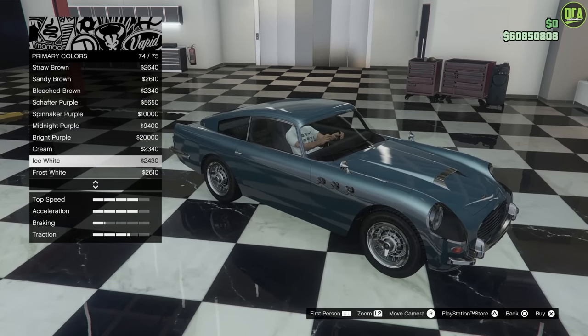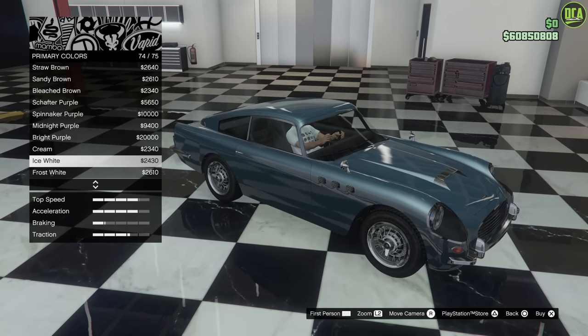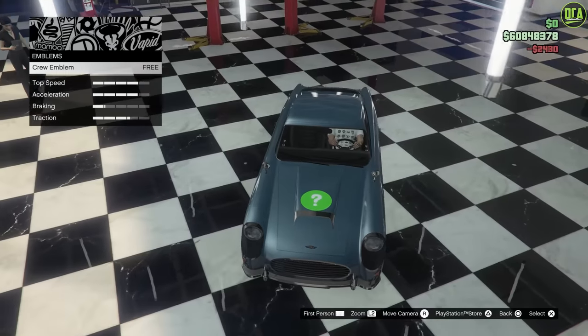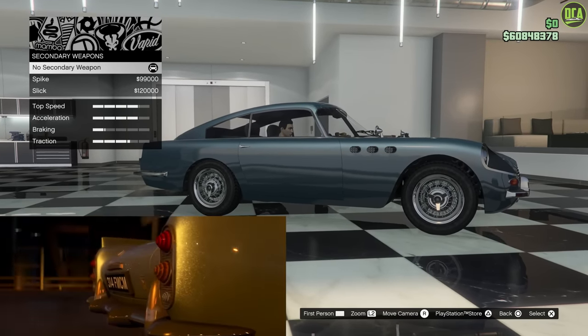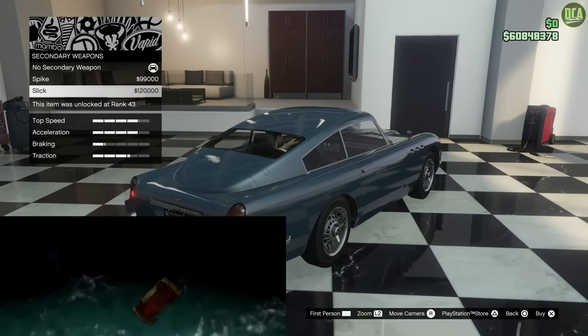As I talked about earlier, it's sort of the Peerless GT crossed with the Aston Martin DB5 in some areas. Ice white pearl it is. For secondary weapons, in the movie he did use oil slick - the famous scene where he goes flying off the side of the ship into the water. So we're definitely going to do the oil slick.